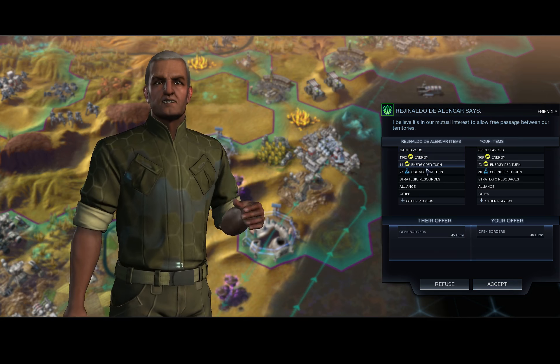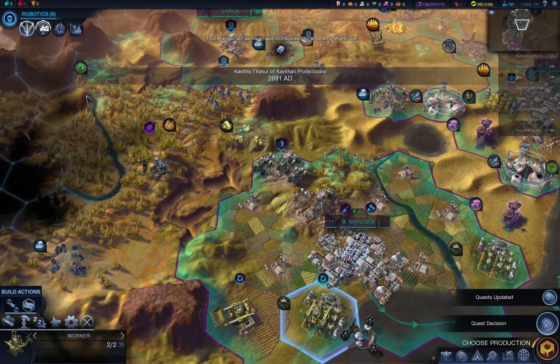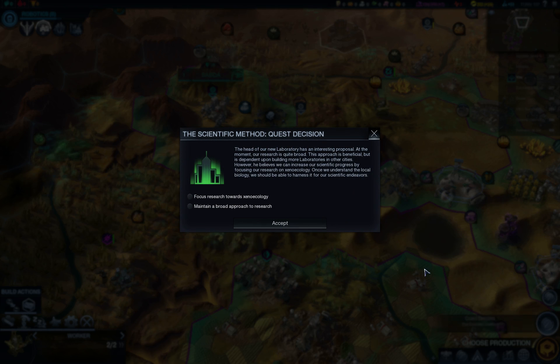Open borders request — don't think so, buddy. Sorry. Quest decision — that's connected to laboratories. This decision is really quite easy: one extra expedition for explorers so they can explore two sites before returning to the city, versus plus one science. At this point there aren't that many sites left on the map, so plus one science is definitely much better here.